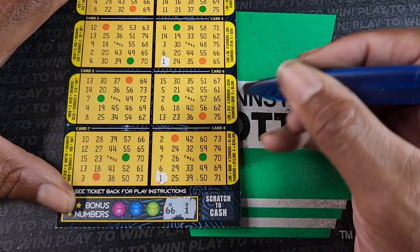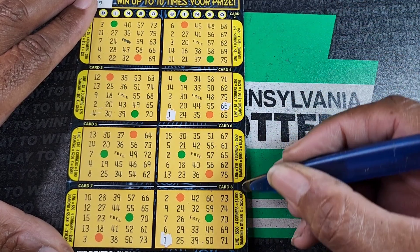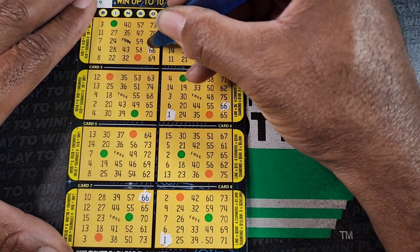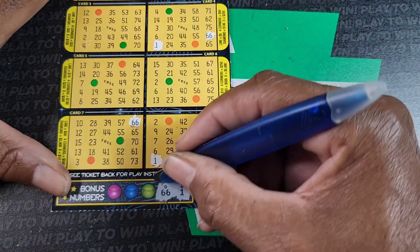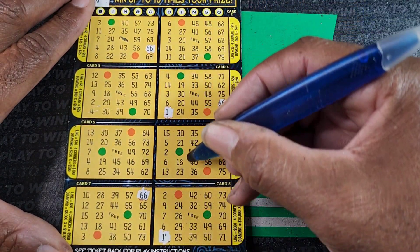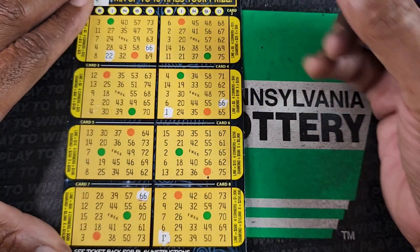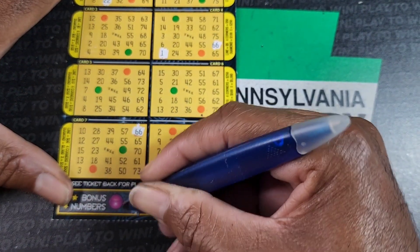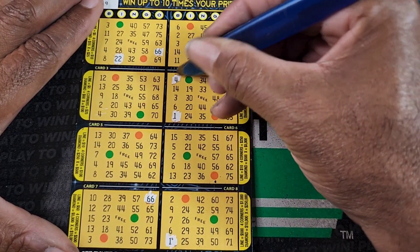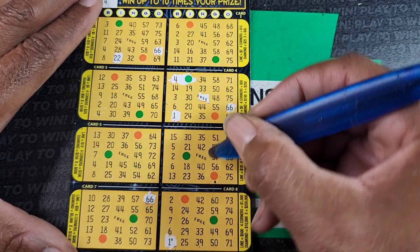O66, O66. I22, I22. B4, B4 — 14, 14. Coming on that up. All right, no B4. Seems like they always put one of these right next to the free spot in the middle. Starting to notice that. B4, B4. One more bonus spot — G46, G46.